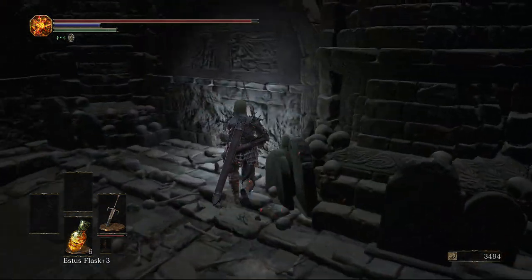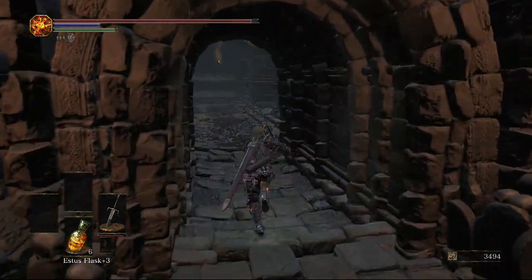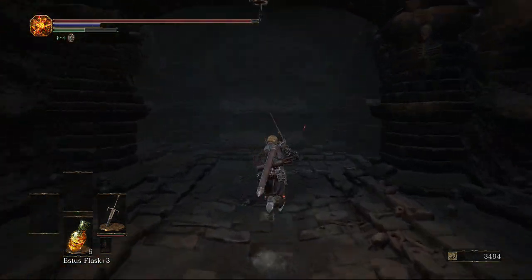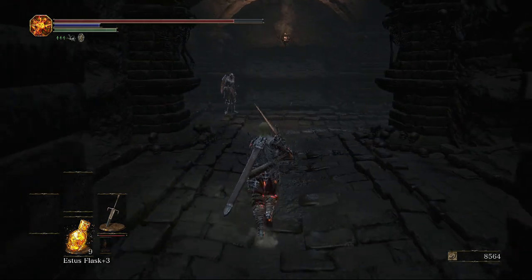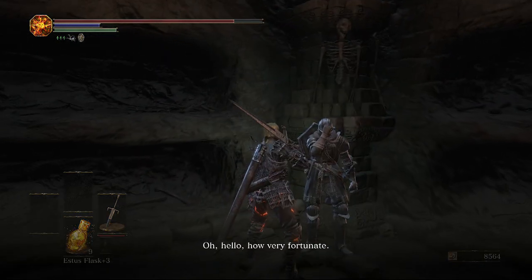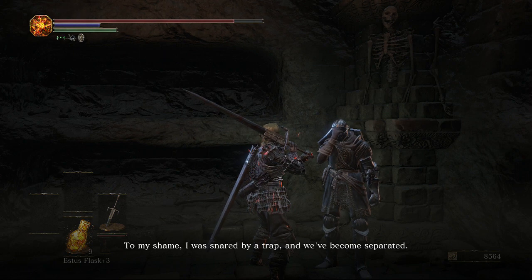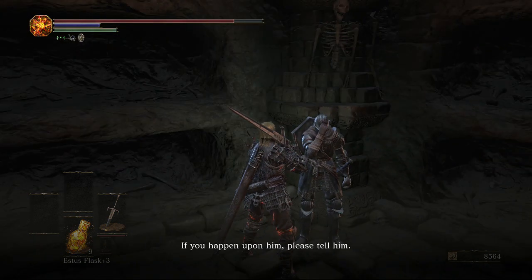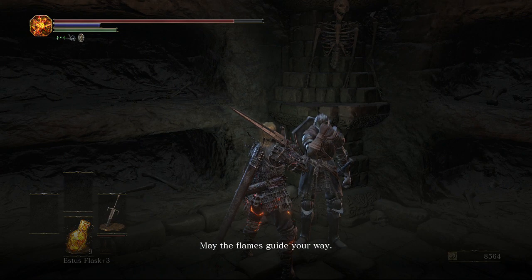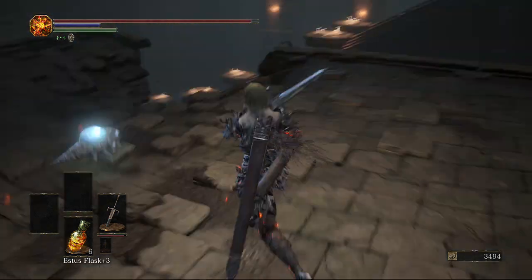Before heading into that door over there to the left, in the corner there's going to be a titanite shard. Now we are going to go over here to the left, and down here in the corner to the right we are actually going to encounter Anri. If we have been doing her quest line, she will ask if we know where her companion is. At this point you probably don't, so the only option is to say no — but if you want her to live through the game, you need to not tell her where he is. That's another video.